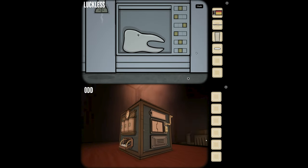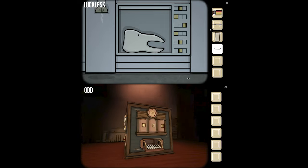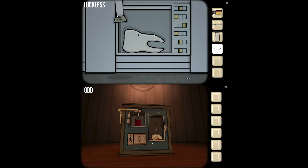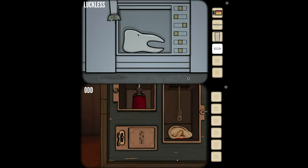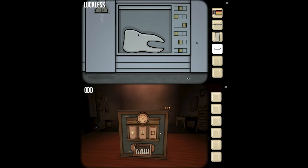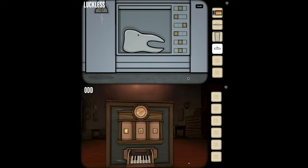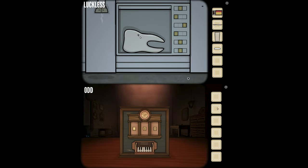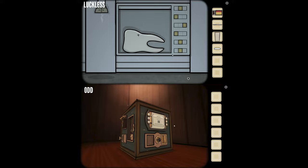We're transferring things harvested from the past into the future. I can't pick up the tooth but there's an X on it. I've got a vacuum tube, but the vacuum tube is way smaller than the tooth. I have a scalpel, matches, a glass, and chalk. Is there any idea of what to do with this tooth?